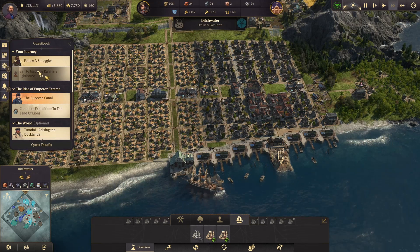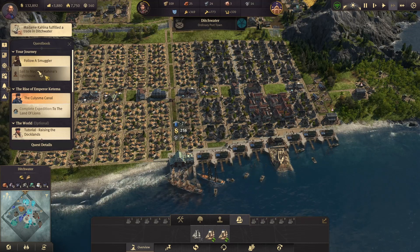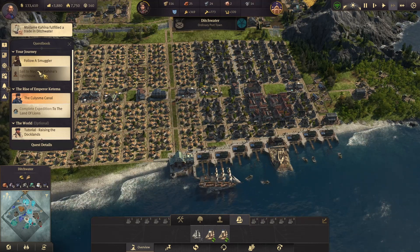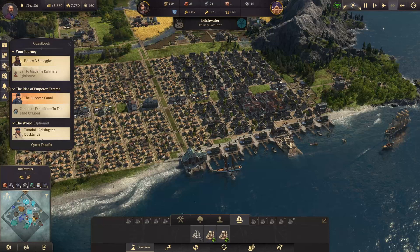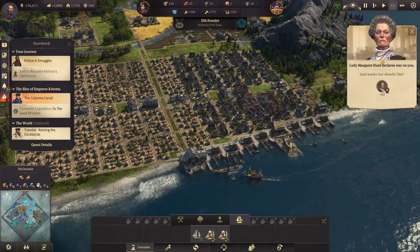We've been told that our father has been murdered — I'm sorry I wasn't recording when that happened. Now we have a new campaign mission which is to find the person who killed our father. I do remember from having played this campaign before. And now — we're at war!